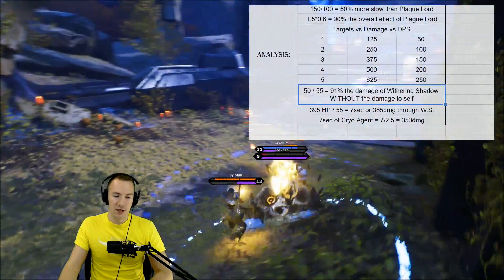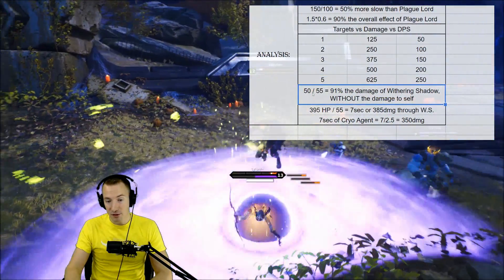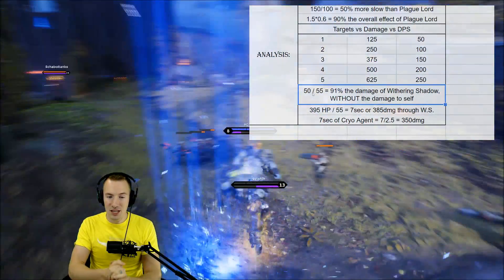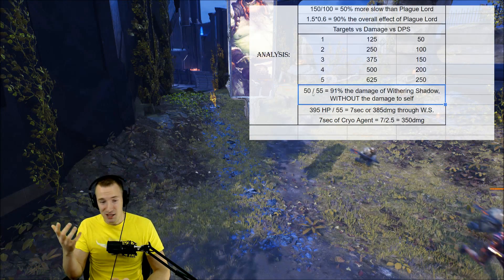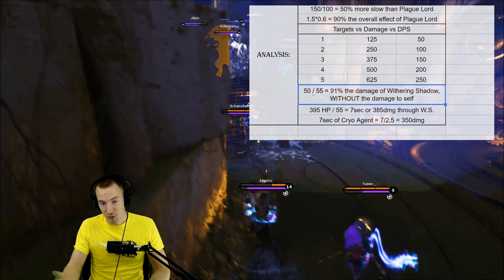If we take the 50 damage Cryo Agent deals per second divided by 55 — which is the damage that Withering Shadow deals — you can see it's about 91% the damage of Withering Shadow. But obviously, you're not taking the damage yourself like Withering Shadow forces you to do.